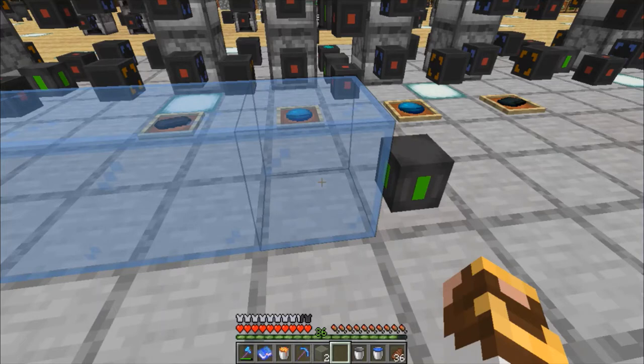Then it becomes: you need a silk touch pick and you've got to manually mine all of it. We don't have to do any of that with SlimeFun, because I have an ability to generate infinite water buckets by sending the empty bucket back to the farm — and I'll show you that in a little bit — so it can keep the ice thing going.